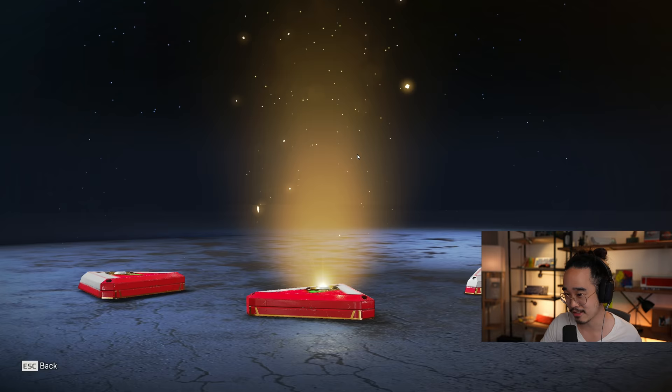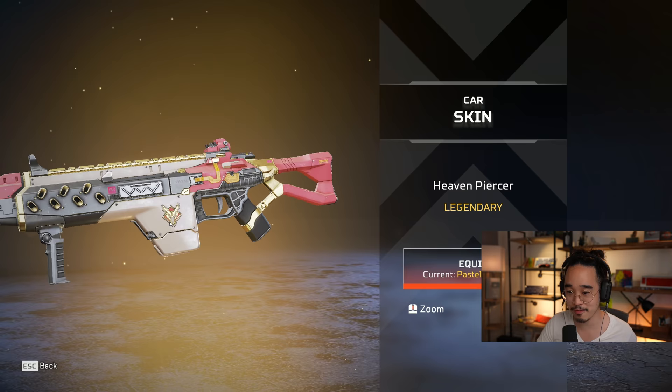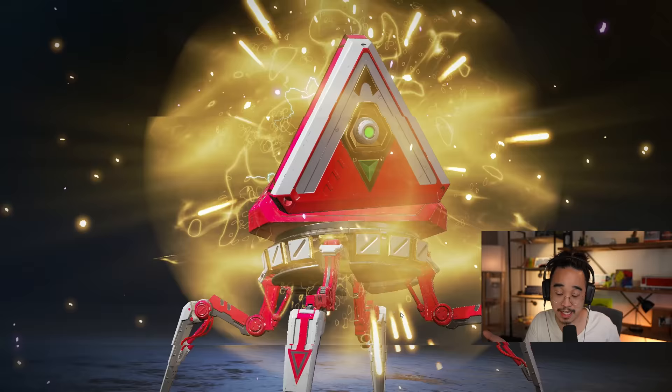The CAR SMG — Heaven Piercer legendary. I have a thing for pastel colors, and the CAR seems to be getting a lot of pastel skins. I love the little emblem here too — it reminds me of old Power Ranger or Transformer toys. They always had the little emblem on them. From my childhood. I do like that. The CAR is quite nasty as a gun, so I'm glad it has a legendary skin.